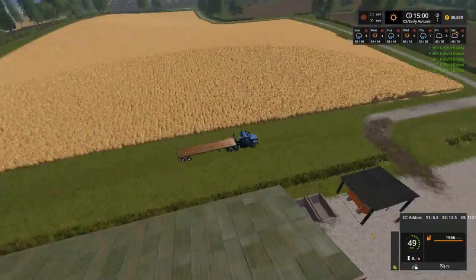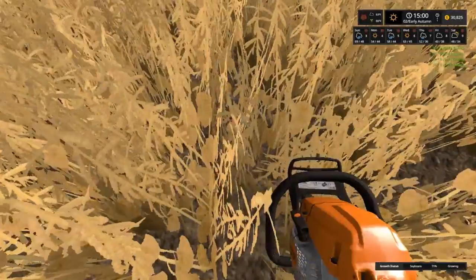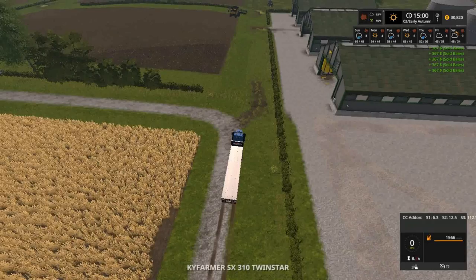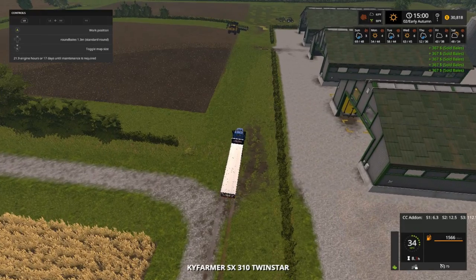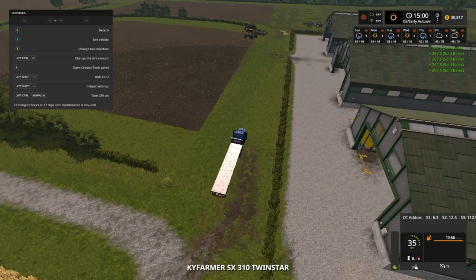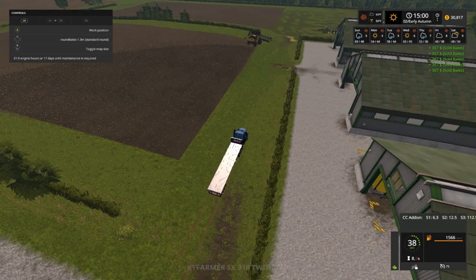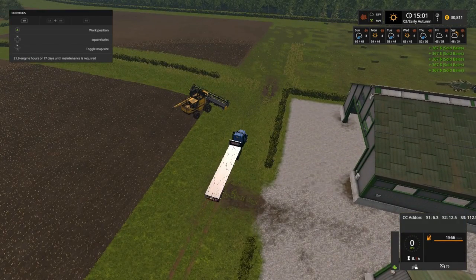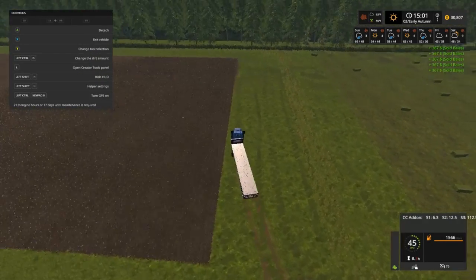Our fields look like they're ready but they're not. Let me just double-check — showing 71 and 67 by the checker, so they're not ready. I'm gonna have to change this from round bales to square bales, work position.